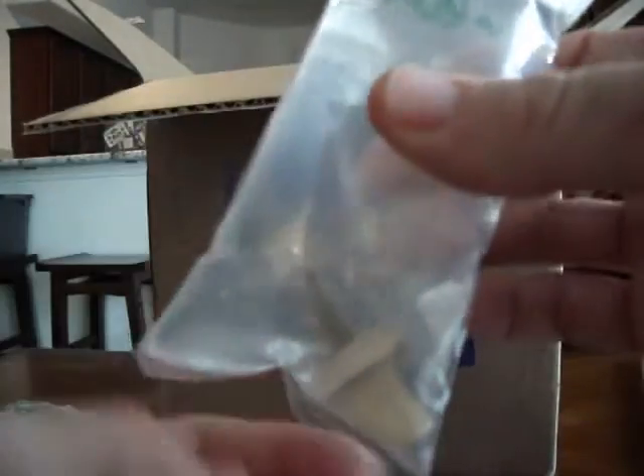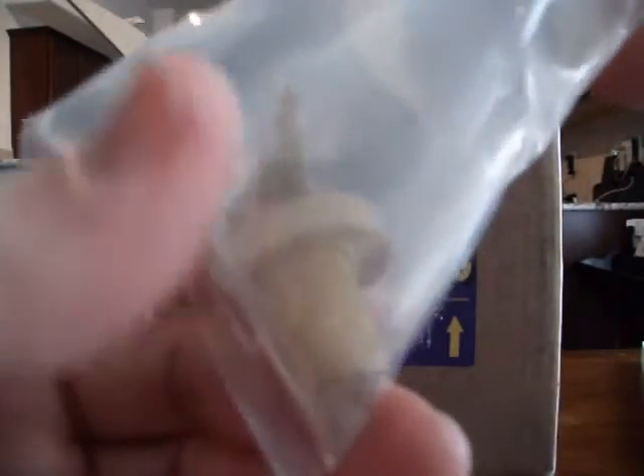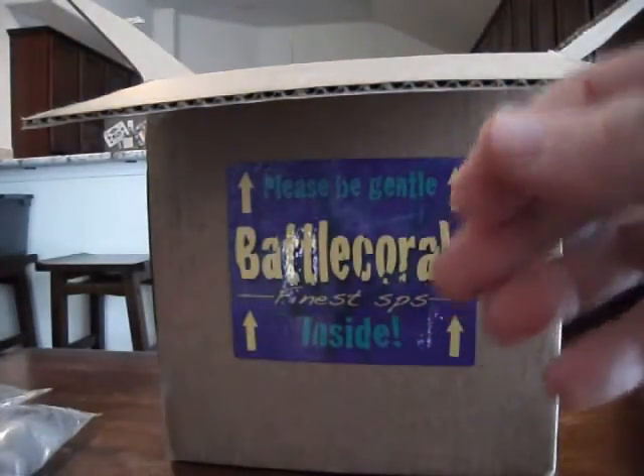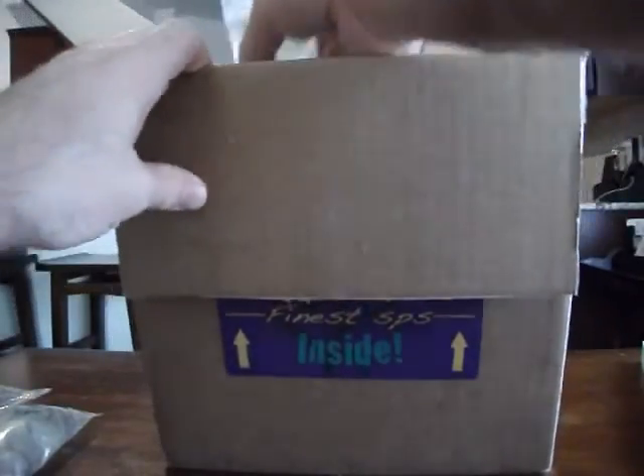This is a Red Robin — another freebie. I'm kind of guessing it's red; it doesn't look red, it looks kind of green, but we'll see. I'm going to have to map these when I put them in the tank because I won't remember what is what.